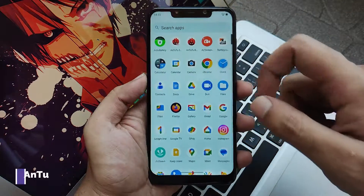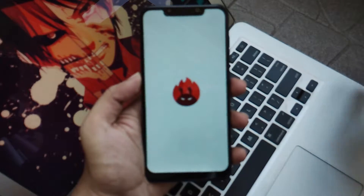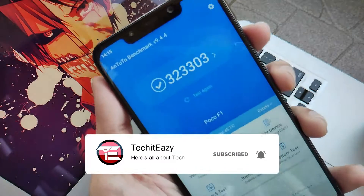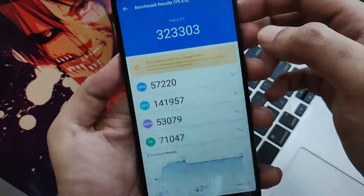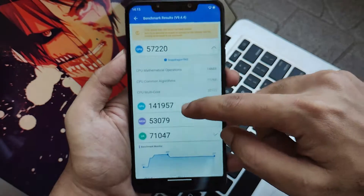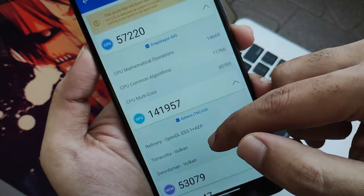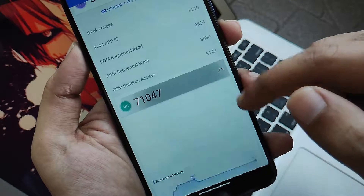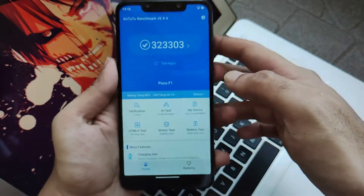Now let's talk about some numbers — the Antutu scores. The Antutu scores on this ROM are pretty much decent and nice. It ranks at around 3,23,000. This score is pretty much satisfying and decent. I don't rely much on numbers, but for those who want to see the Antutu scores this is where it stands out. This also gives a hint that it's kind of reliable if you want to use it for daily usage too.